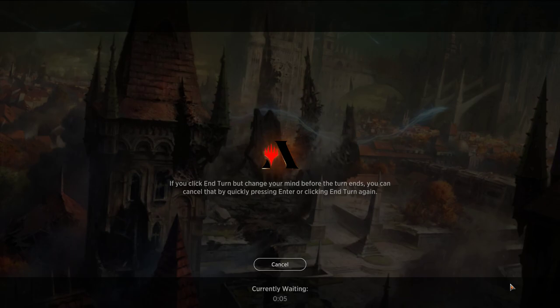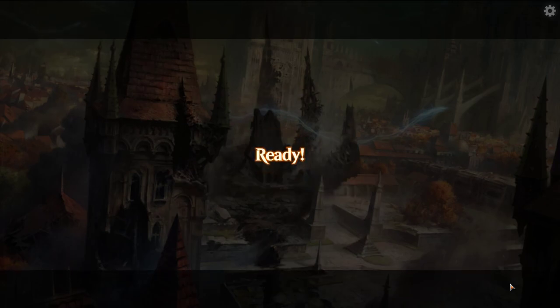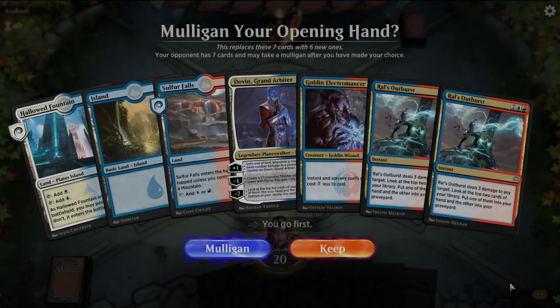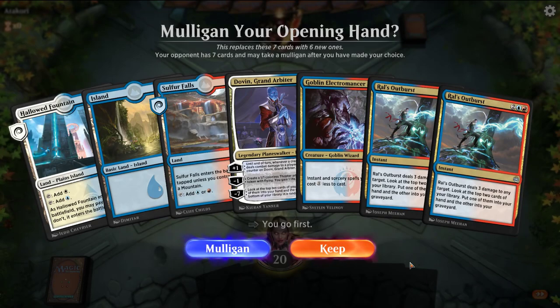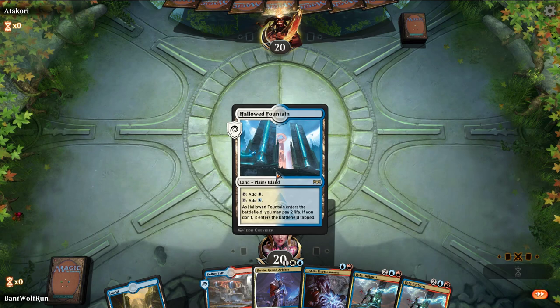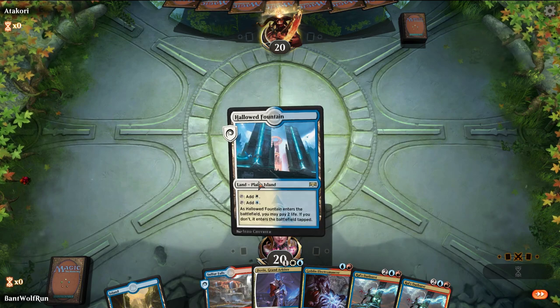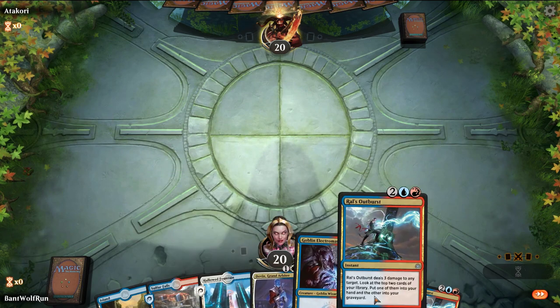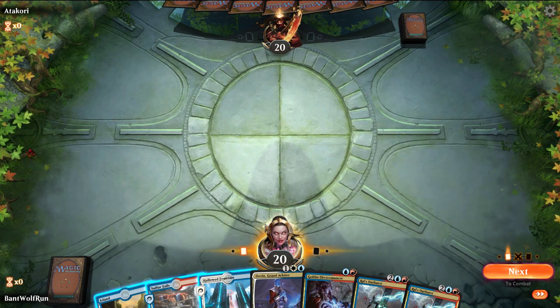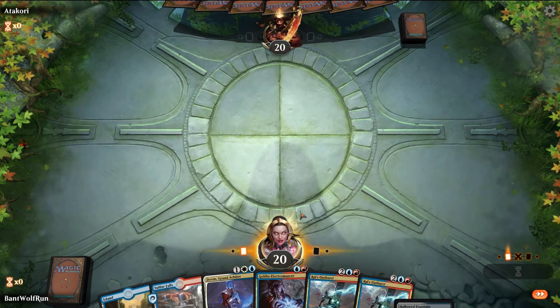The Amass deck seems pretty all-in on that one threat — they did have an 8/8 lifelinker. I'll keep this hand because we have the Electromancer. Electromancer on 2, Ral's Outburst on 3 and 4, and we're on the play, which makes it that much sweeter.